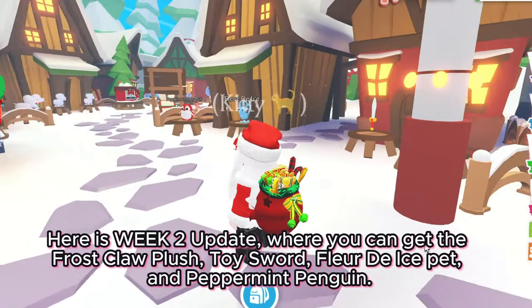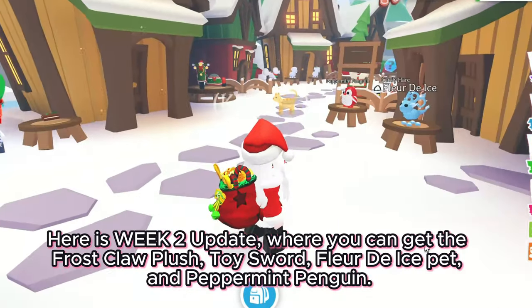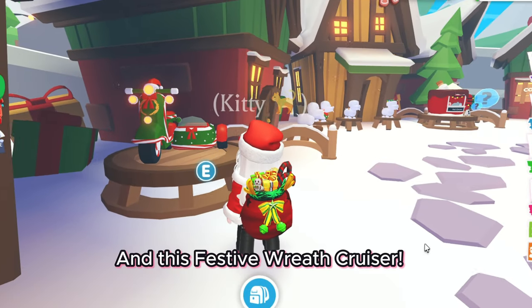Here is the week two update where you can get the frost claw plush, toy sword, Fleur D.I.'s bet, and peppermint penguin, and this festive wreath cruiser.